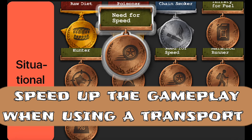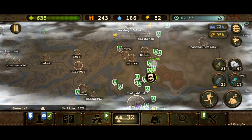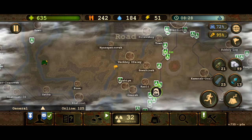Need for speed, when maxed at 3, gives 30% transport speed. It's good for players who always travel or have a slow transport but stick to it because of ample repairs or maintenance.